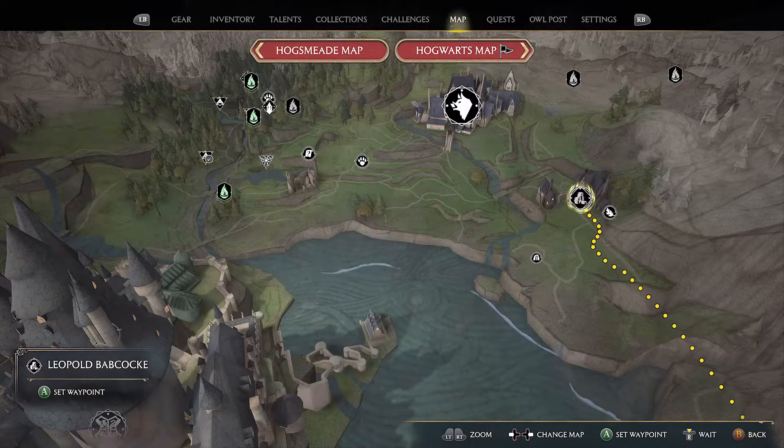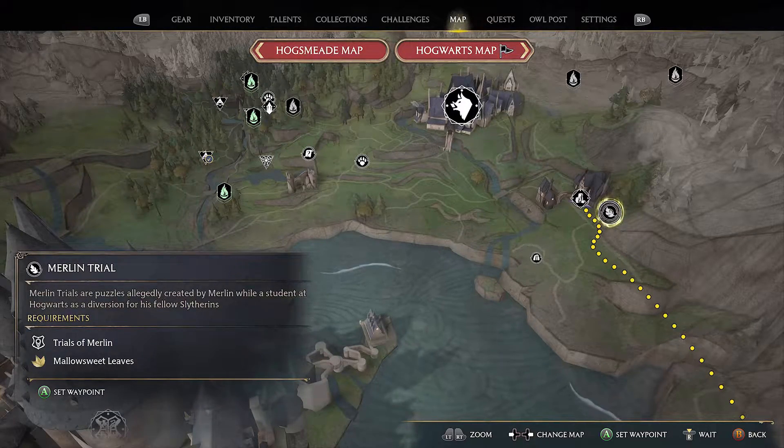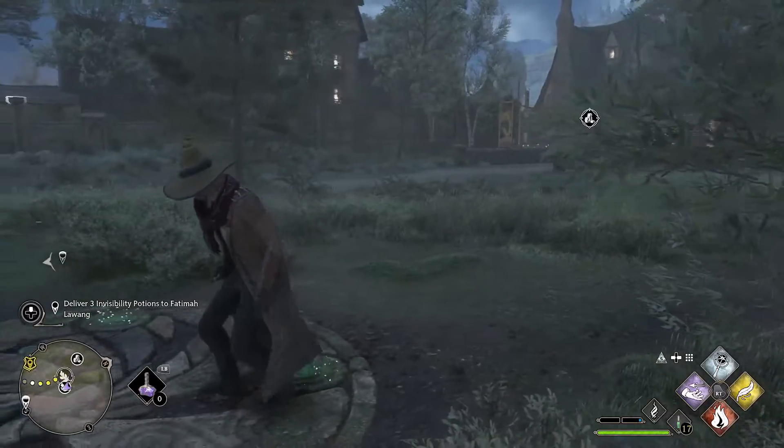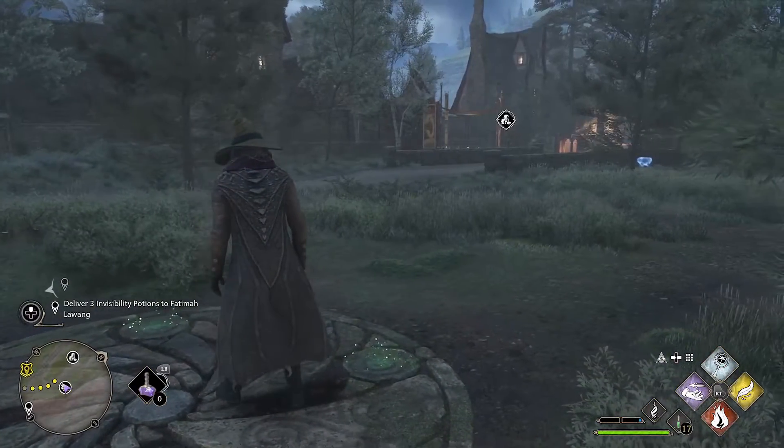To solve this trial you have to light three braziers before the pillars go down and reset. There are three braziers: the middle one in front of you, and the one on the left and to the right.